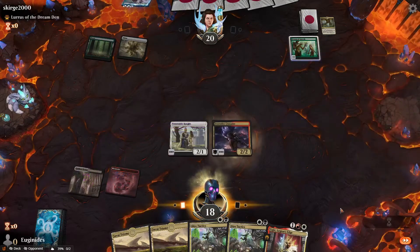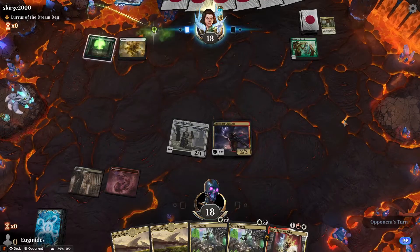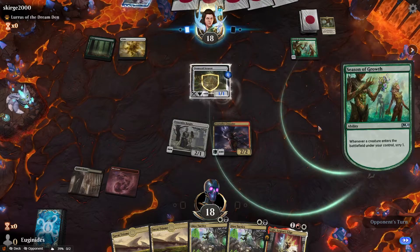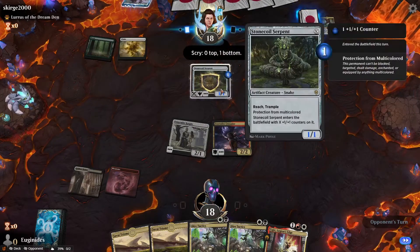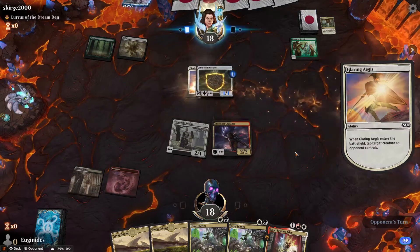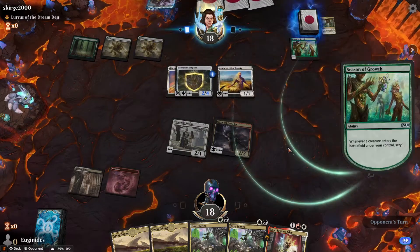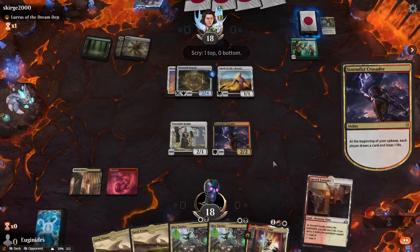I will go Crusader because I need to draw an untapped land. Otherwise I can just Dire Tactics whatever he plays. If it's a Paradise Druid, I'll be sad. On the bright side, this means it probably won't have a ton of removal. That is really good against my Hero Precinct One deck. At least she has Menace. At least I can exile that thing. That is just the worst thing we could have seen on the other side of the battlefield.